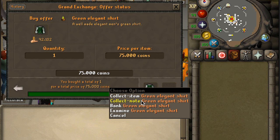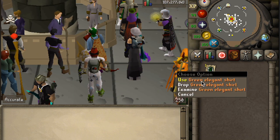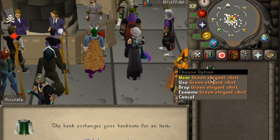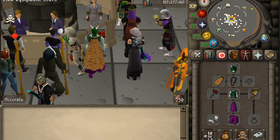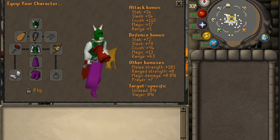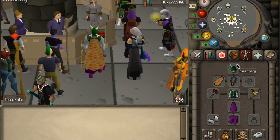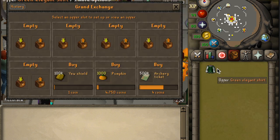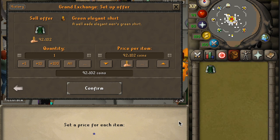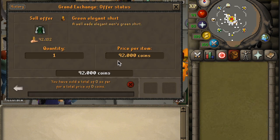There it is, lads — look at that! The FashionScape is coming. We're going to need to turn this into an item so we can put it on and show it off a little bit. Look how nice this looks. I know my FashionScape game is weak, but look at that arcane. Might as well clip this and maybe use it as a bait thumbnail. Let's throw it back in the GE — we'll do an even 92K, just a little under — and I'm certain this will sell. Just got to leave it in for a little bit.